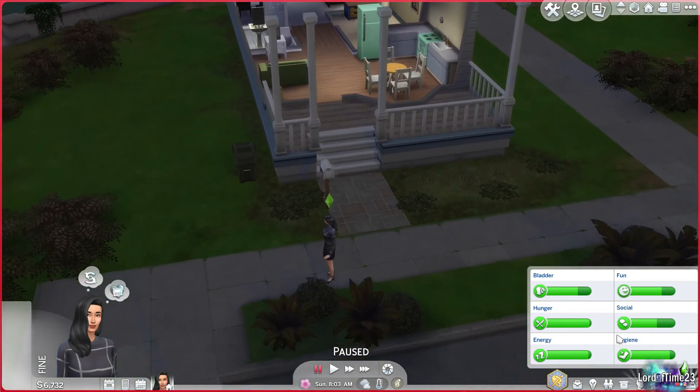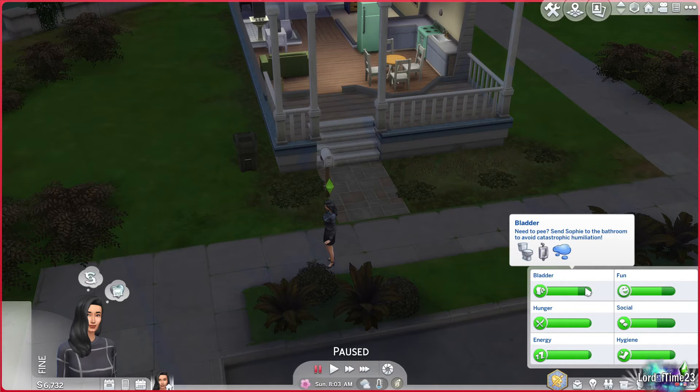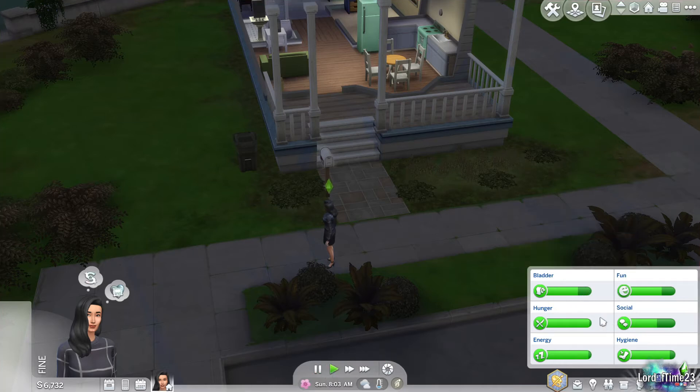There's always people just walking around too — I'll show you how to manage friends later. That's just to keep your social bar up. Hygiene — shower, brush your teeth, and so on. So let me explain all the buttons we have here while I still have it paused.